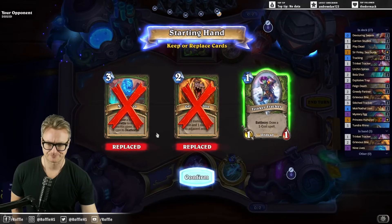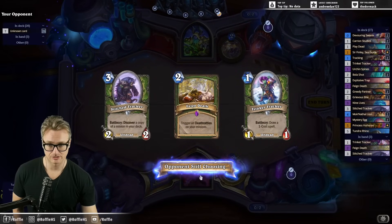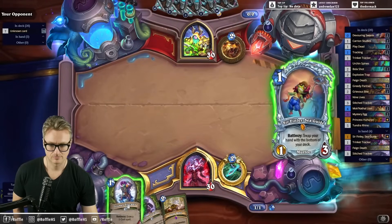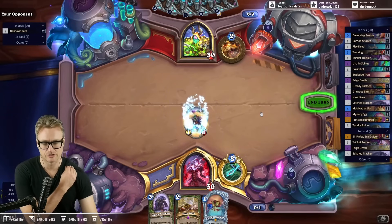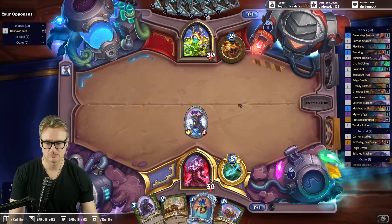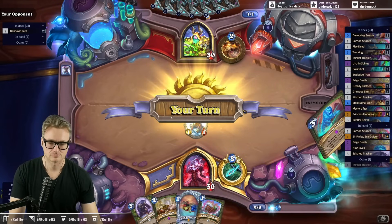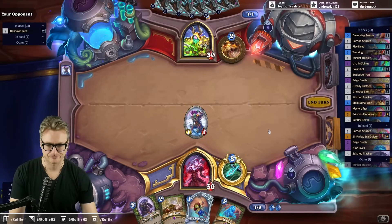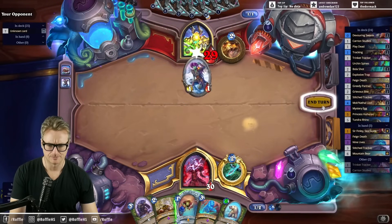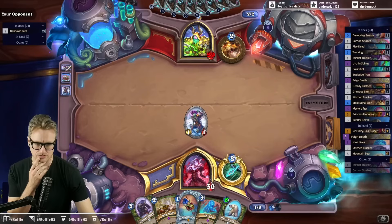Trinket Tracker — good card. Stitched Tracker, good card for what we're trying to do here. That could be good if we run into one of the failure situations. I'm a little bit concerned about Druid having the armor game. Let's do this. Get a preemptive cost reduction on our egg. Oh, I should have avoided taking a beast in case we need to Spinly, right?